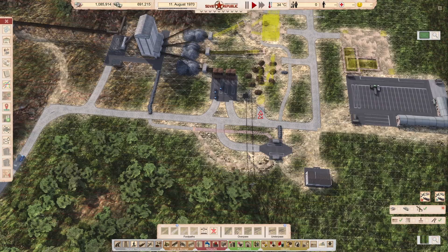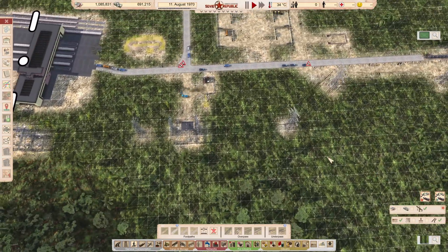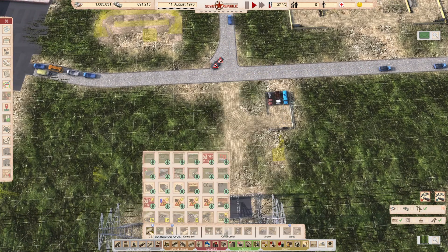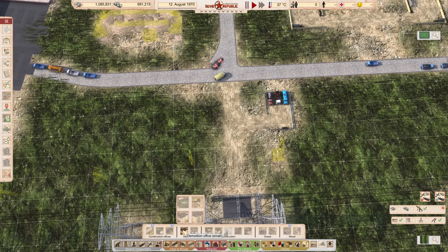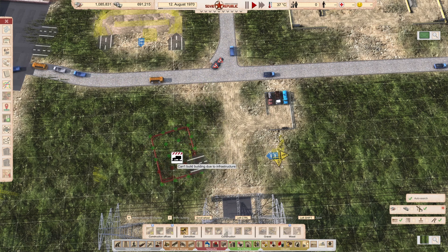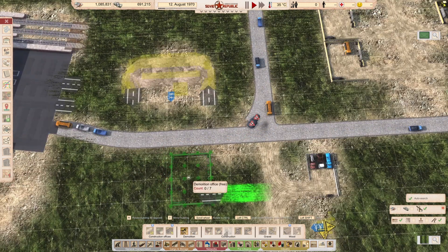So we need a demolition office. We'll make a demolition office here next to the technical building — I think that would make sense. I just placed a demolition office. Turn you around. Oh, we have to do garbage at some point as well.